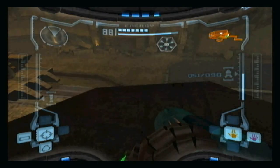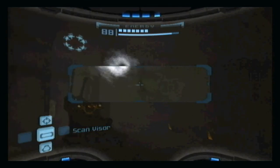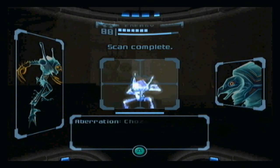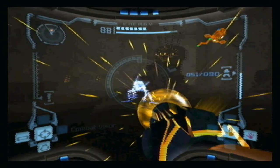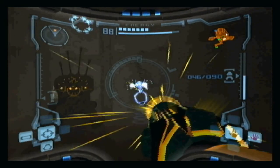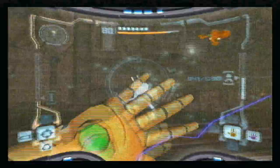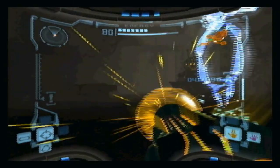It's this room right here. This is our first encounter with the Chozo Ghosts. I was hoping not to fight these guys — these things are a gigantic pain because they show up in almost every room: Chozo Ruins, Talon Overworld, even Phendrana Drifts, I think. The only way to kill them, or the best way, is by using super missiles because it only takes two super missiles to kill them.